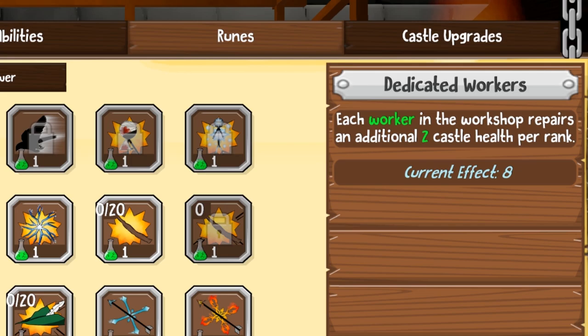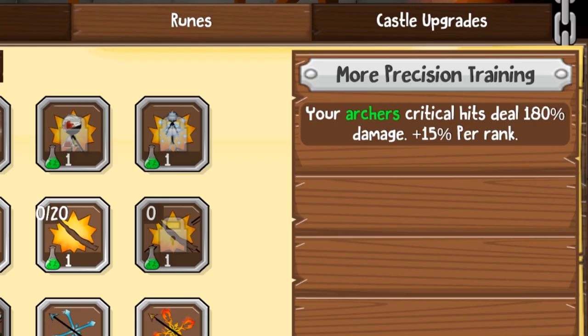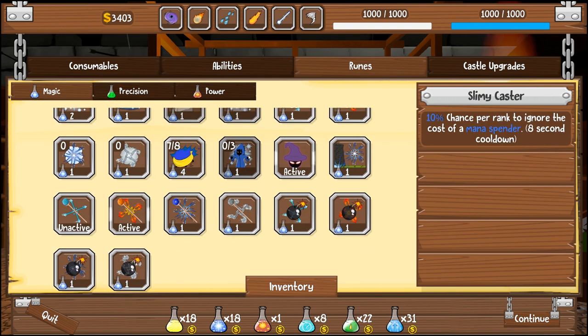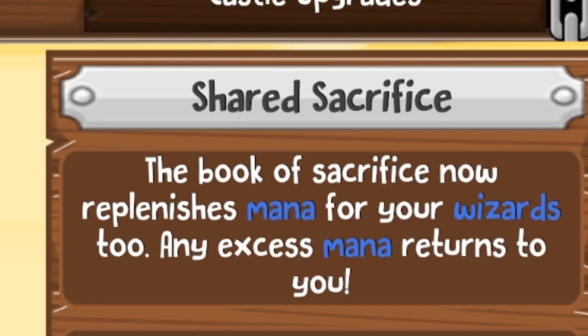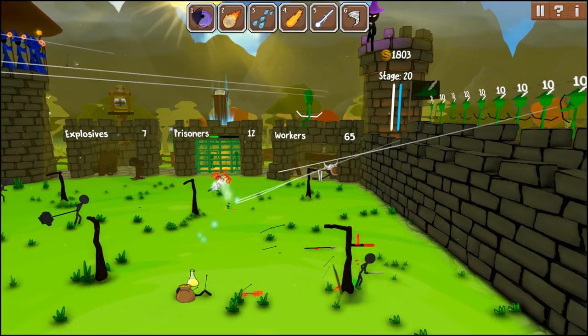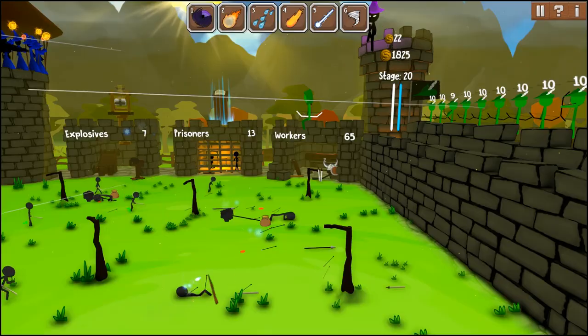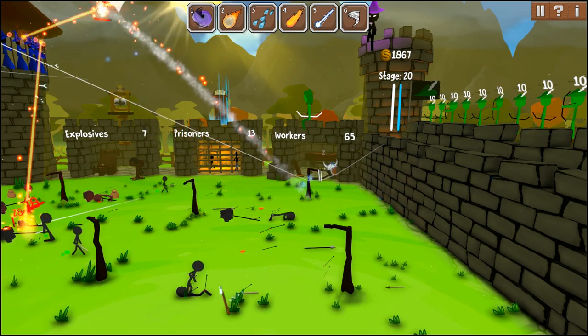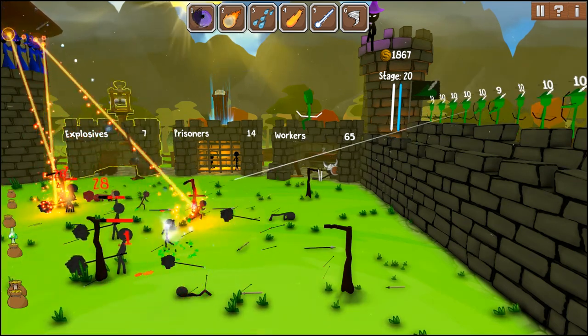So this is what we upgrade: dedicated workers. Each worker in the workshop repairs an additional two castle health per rank. And then look at this - more precision training. Your archer's critical hits deal 180% damage. I need my wizards to be able to fire more - they seem to just slow down. This skill requires the sacrificial soul rune to be unlocked, so that's a castle upgrade. Our wizards, as powerful as they are - the ability to basically be cyclops. I love the little dude with the trumpet. They're not doing a ton of damage, and I'm guessing that's because they haven't been fully upgraded yet.